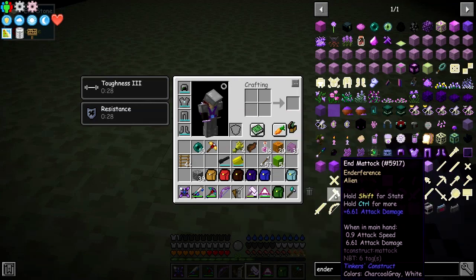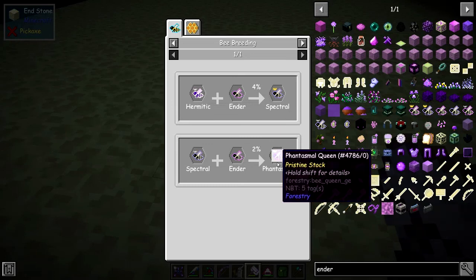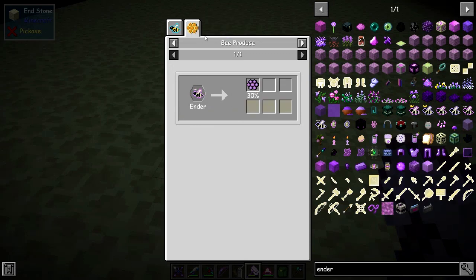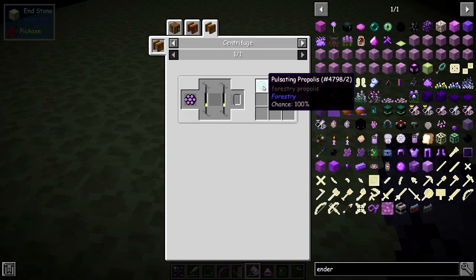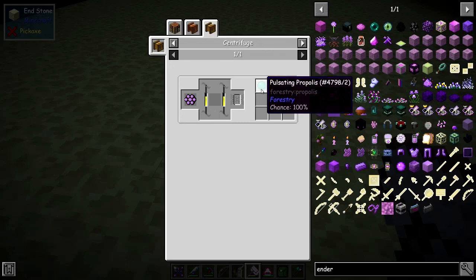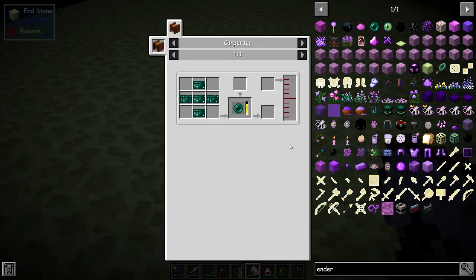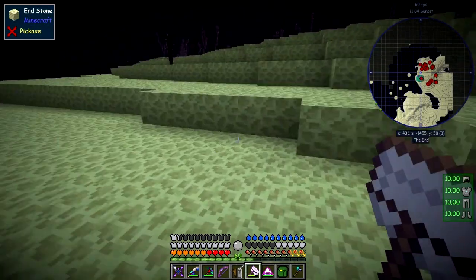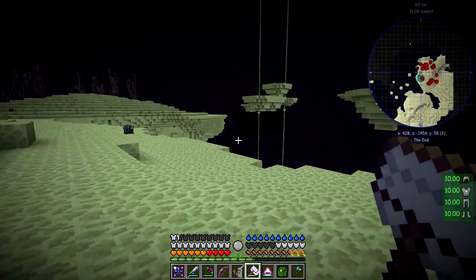This one here is the ender queen, and the uses of it — you can breed other bees: spectral and phantasma. It gives us a mysterious comb. In the carpenter you can package that up to get pulsating propolis and honey drops. The pulsating propolis is used to make a pulsating mesh, and that in turn is used to make an ender pearl in the carpenter. So these bees are useful for making ender pearls.